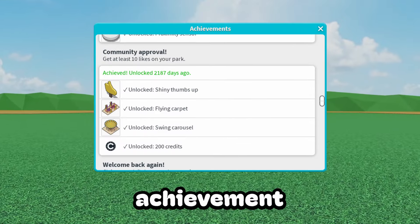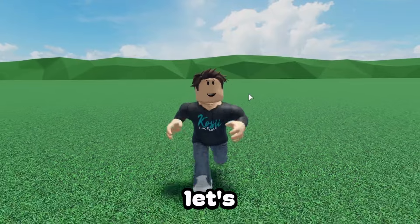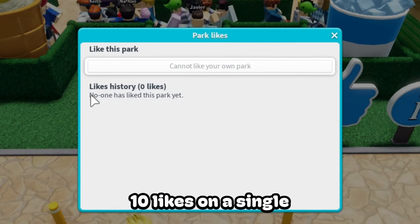Today I'll be showing you how to complete the community approval achievement and unlock two new flat rides and the golden thumbs up in Theme Park Tycoon 2. Getting this achievement is pretty much as simple as getting a total of 10 likes on a single one of your theme parks.